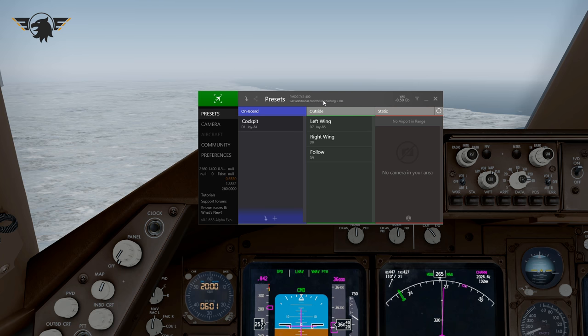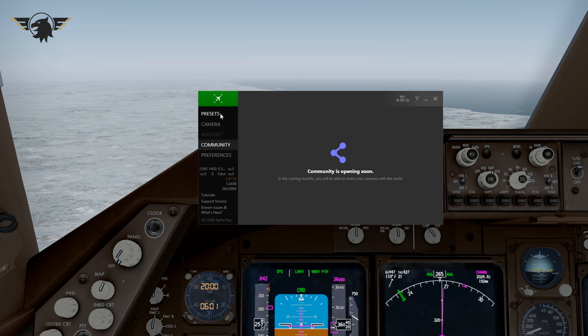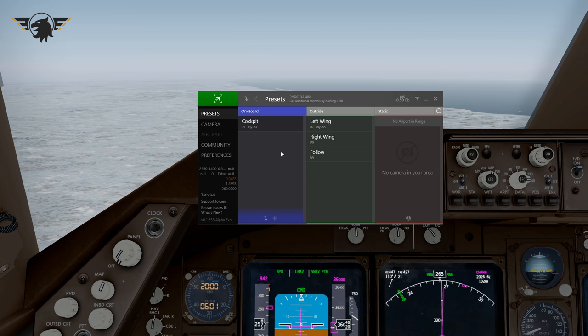Let's talk about the UI. If you've used EasyDock version 1 — and I'm not going to talk about version 2 just yet — let's compare this directly to version 1. The user interface is absolutely beautiful. They've put an incredible amount of thought into this; everything is so smooth, from the clicks to the way pages change. It's very intuitive and very easy to navigate.